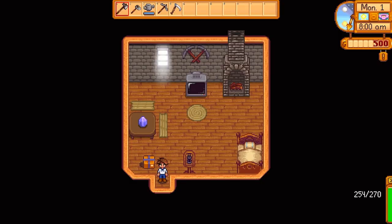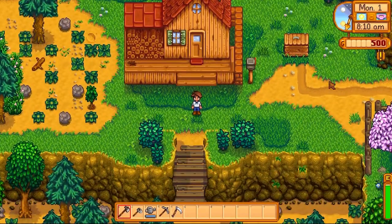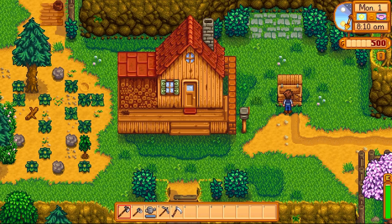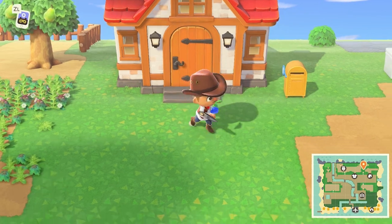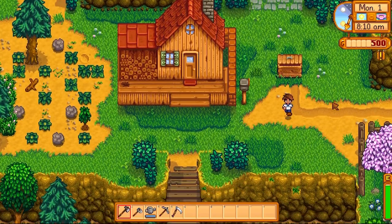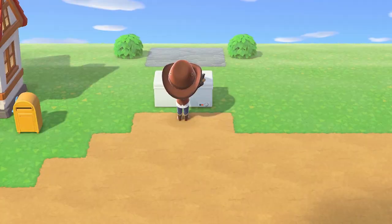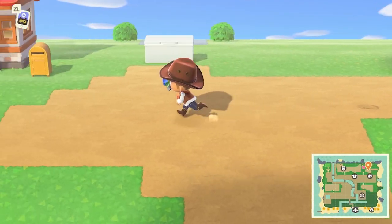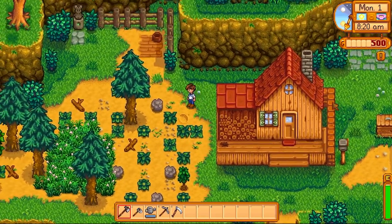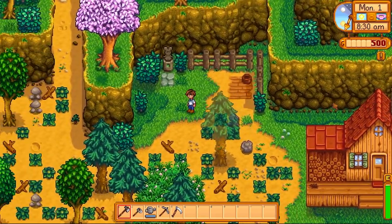We start off in Stardew Valley by coming outside of the house, so we walk out right now. You can see a nice box on the side — this is where you drop off your crops in Stardew Valley, and I wanted to replicate the exact same thing. Here's the house, and we drop off our crops using a freezer, which does almost the same thing as the food crate. There's the pathway that leads out of the farm on the top side.